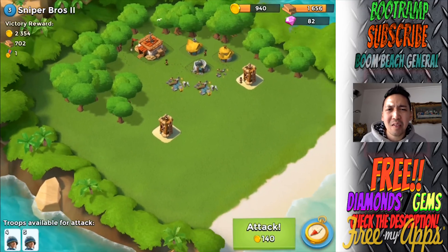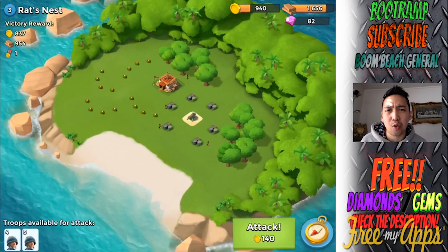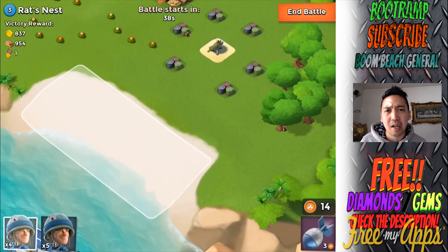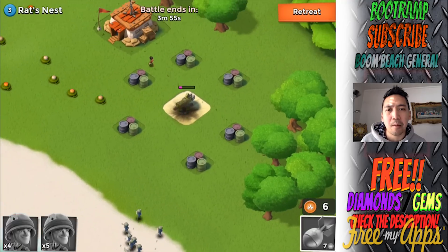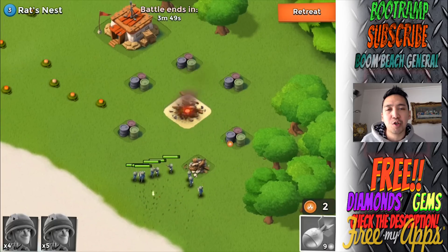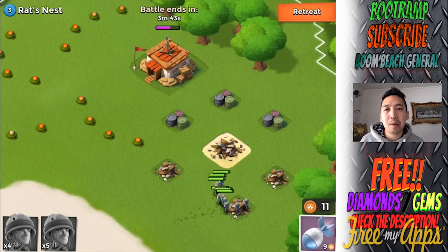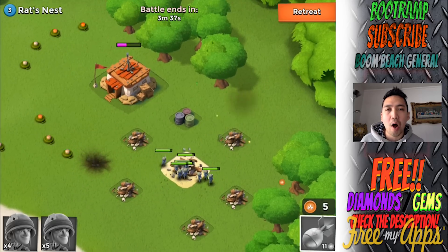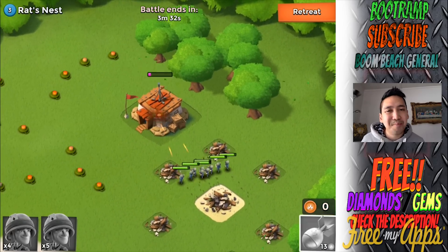We have two sniper towers on this map - I don't think I'll go for that one. Let's check out the Rat's Nest: one machine gun and a lot of objectives around it. I'm definitely going for this base - it'll be easy. I'm going to damage the machine gun while the riflemen take down the surrounding objectives. I'll drop more artillery shells on the machine gun. There's nothing else threatening my riflemen except those mines - throwing two shells on that mine on the edge. Taking down the last objective and the riflemen are just having a good time.